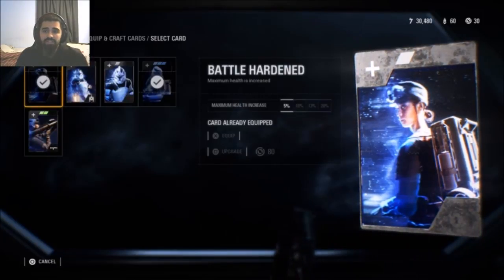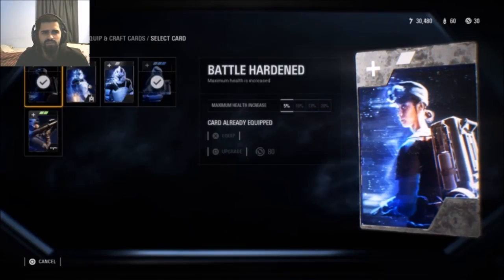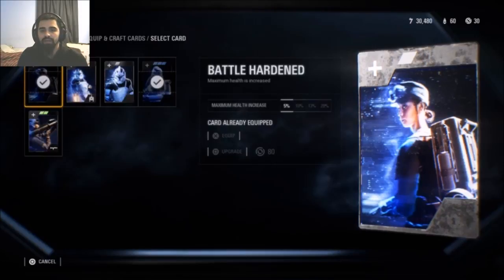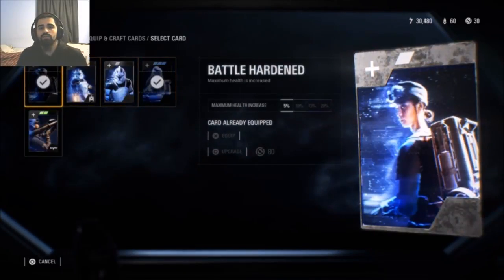Let's get right into the boost cards. Currently I only have two because I don't have my Aerial at level 10, so I would have three cards at level 10, but I'll be getting there as soon as I'm able to get Finn and Phasma on the 13th. We're going to go over the two cards I'm currently using: Battle Hardened and Aerial Training.